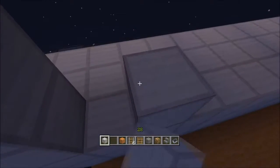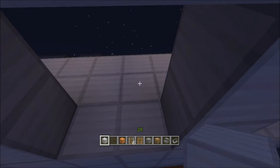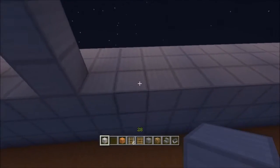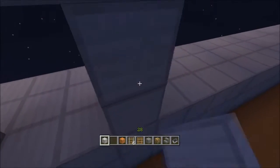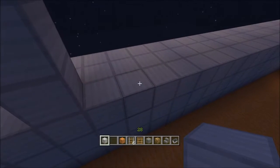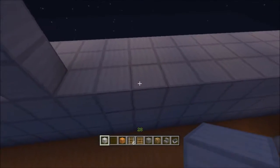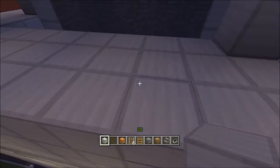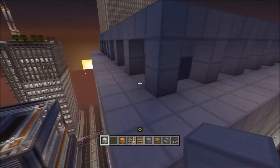I'm going to do the same to this side. I'm in a really bad position right now, let me adjust myself. Now for this part, I was debating last episode about whether or not I should put stone or glass panes or just glass blocks for these windows. But I think I'm going to put glass panes. I know in the last video I said I may put glass blocks, but I think glass panes will look better.